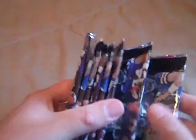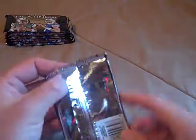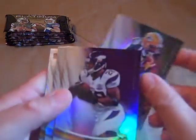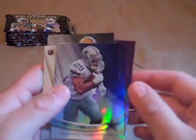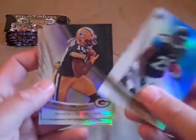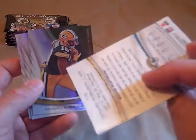Hopefully we can get an autograph or some kind of cool cards out here — I'm really hoping for something like that. First pack: we got Randall Cobb, Adrian Peterson, DeMarco Murray, and a rookie card of Denard Robinson. All right, that knocks out one pack.